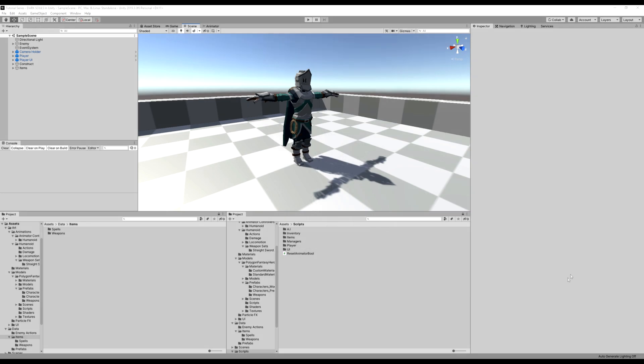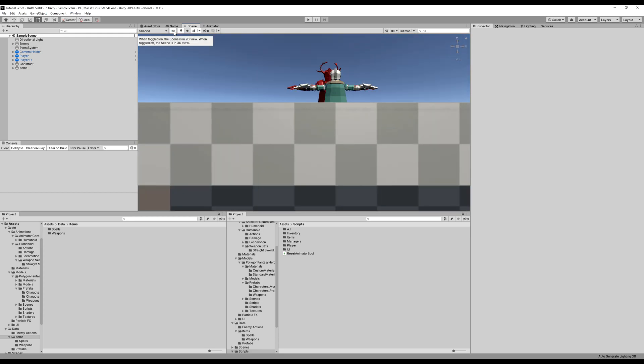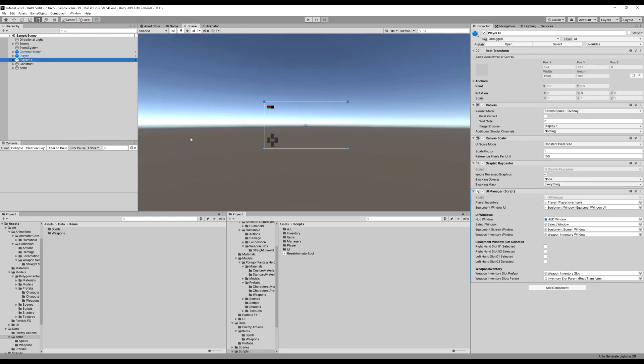Today we're going to add the mana/focus points bar, and we're going to make it so when we cast a spell, we check and see if we have enough points to cast a spell. If we do, we're going to cast a spell, and if not, we're going to play an animation that kind of stalls us in one place.